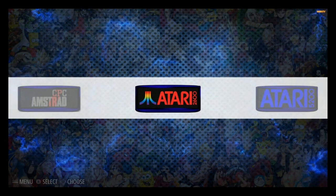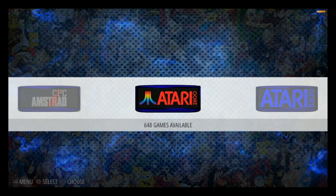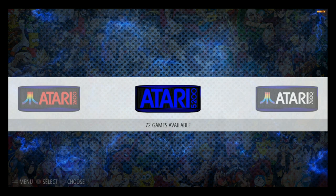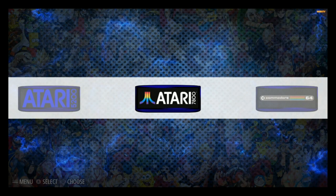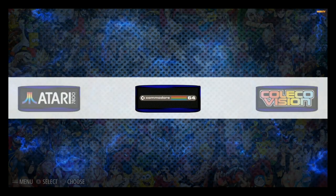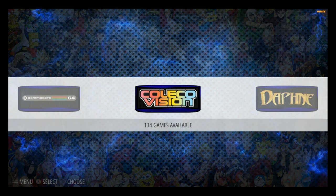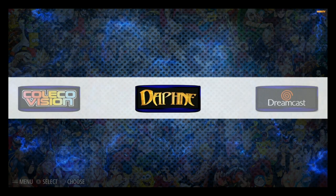I think those might be in AttractMode. Same with these — there's only one there. Atari 2600 has 648 games, 5200 has 72, 7800 has 59, Commodore 64 has 2,231. Everyone makes fun of how I say this word, but you know — 134 games. I'm going to call it ColecoVision.